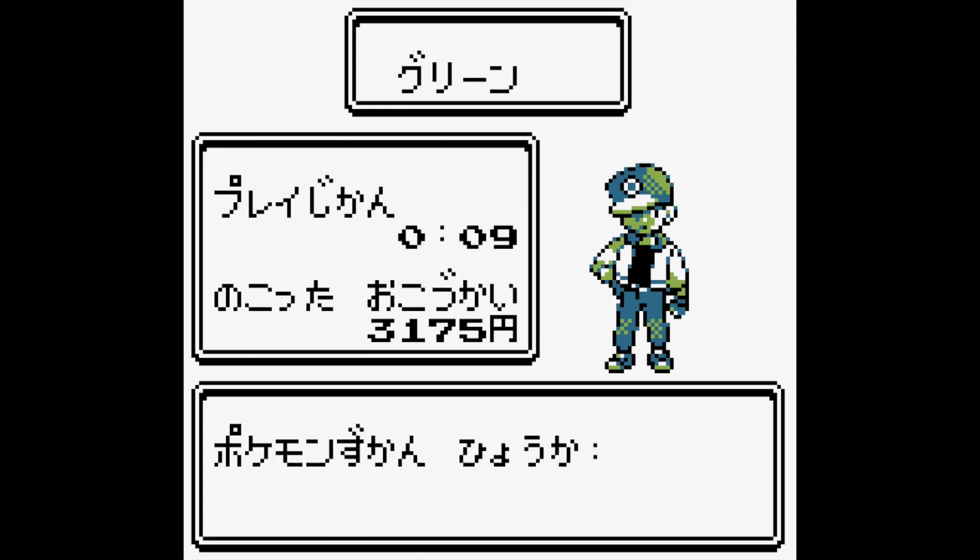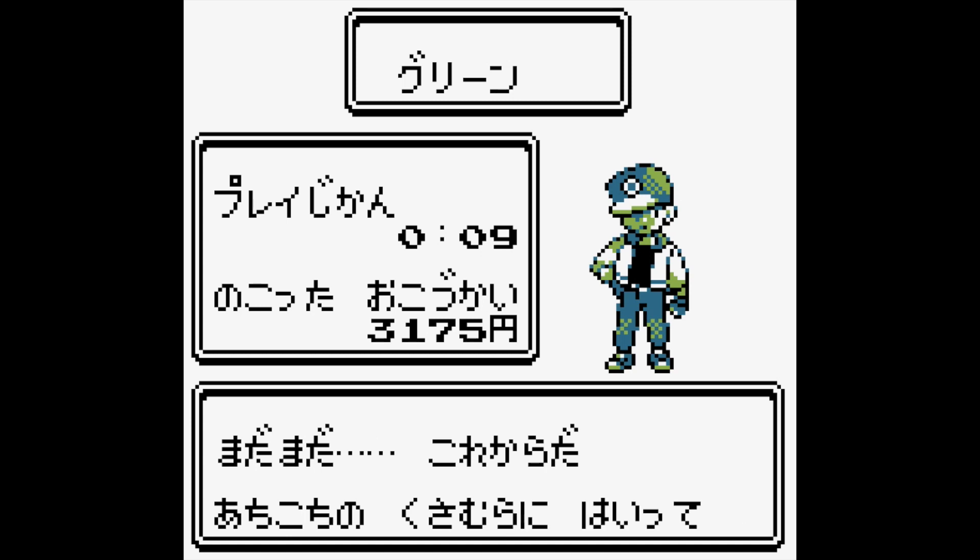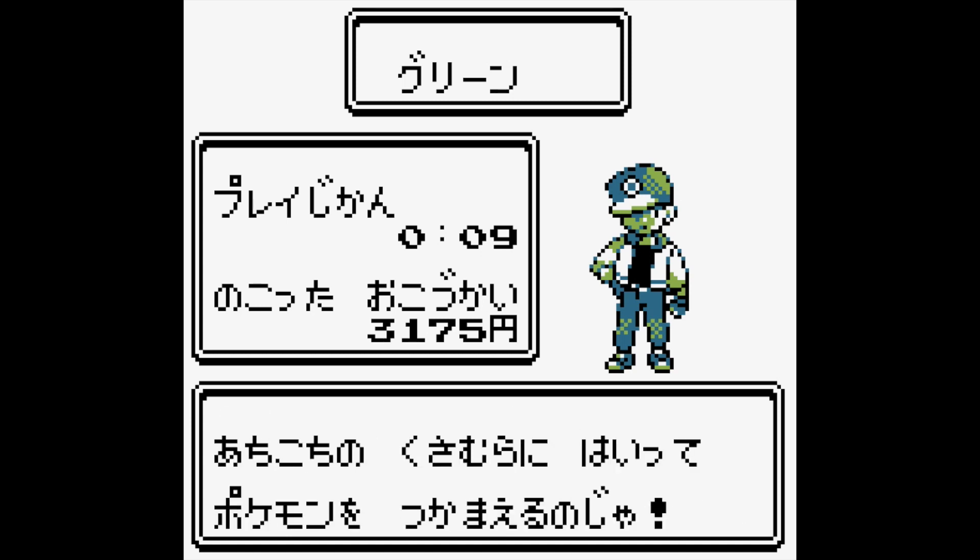Make sure you go to your Pokemon menu, switch it with your first Pokemon, then hit the Fight menu and run away. Don't let the opponent use Growl. All very doable.